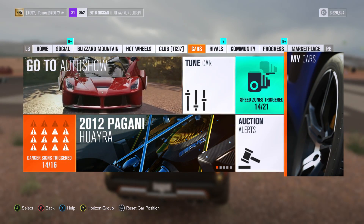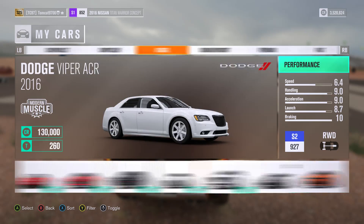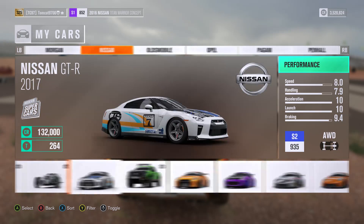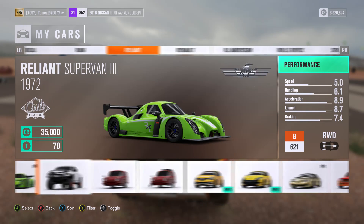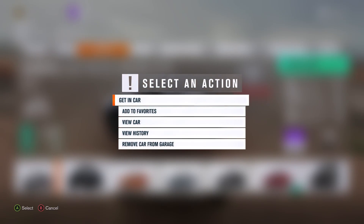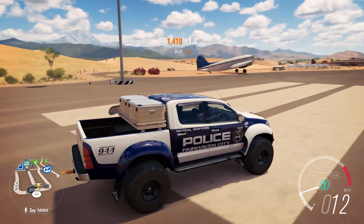Now we're going to switch over to the Arctic Trucks Hilux. This thing is fully built, 100% maxed out. The only difference between this truck and that truck — obviously besides the engine and the truck itself — is that truck has much bigger tires. That truck has huge, huge tires. Come on, where's Toyota? There's Toyota. There it is.